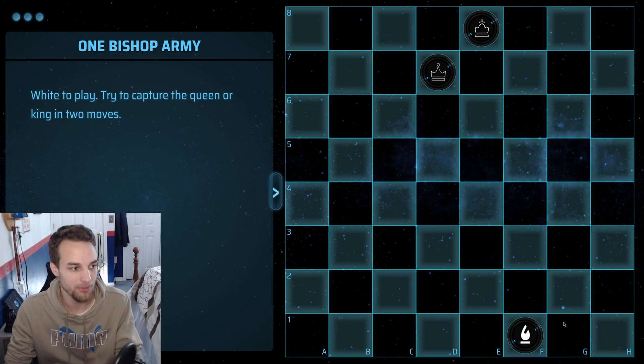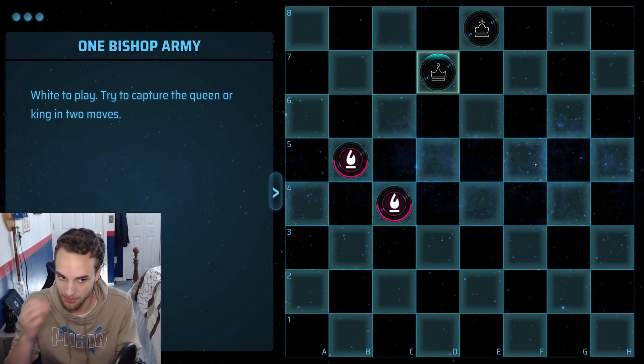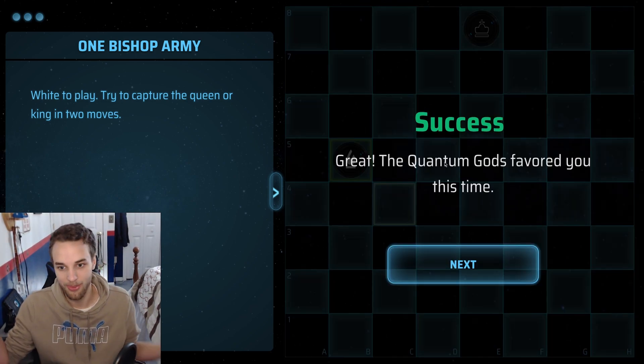White to play — try to capture the queen or king in two moves. The queen and king are both on the same diagonal. We definitely need to go to B5. We should probably defend the bishop — I think that's the idea. Please — thank you.